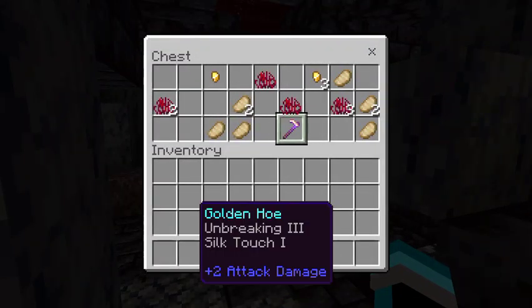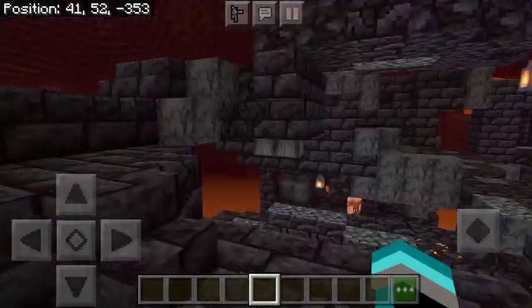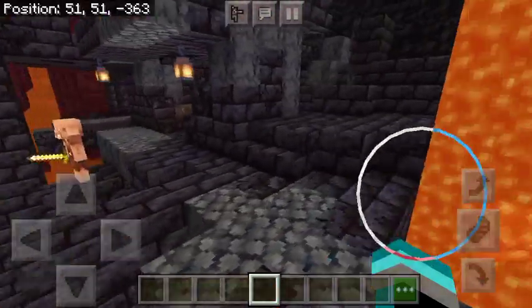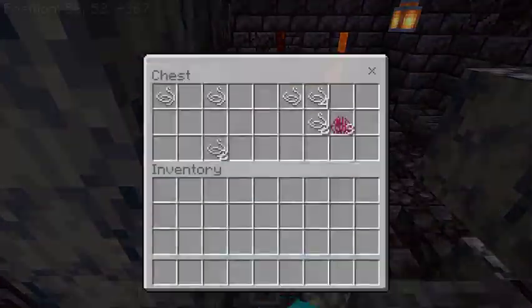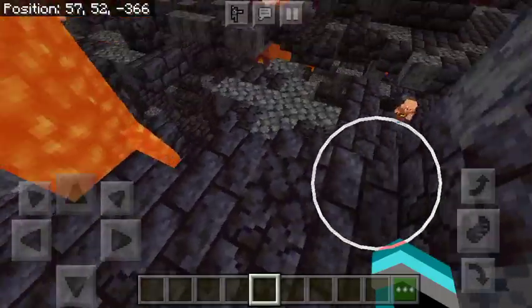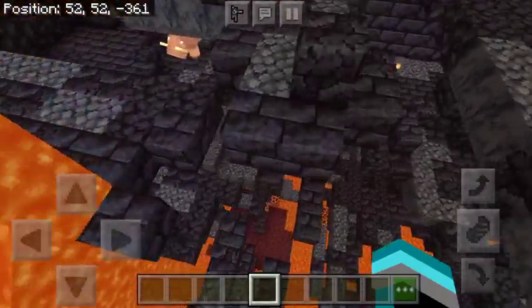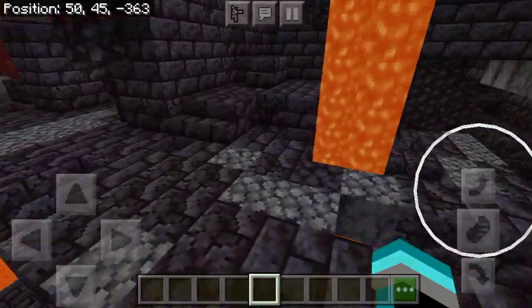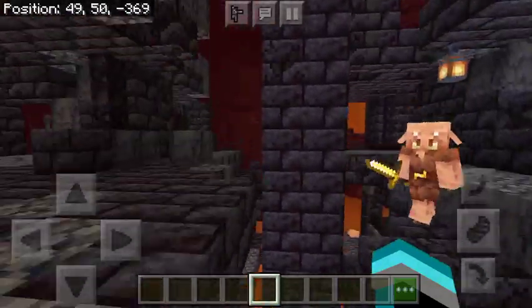And this is where we can get some crying obsidian, another crossbow, some iron and stuff. But these chains — I really like chains because that adds a whole new element, just like dropping down for lanterns and all sorts of stuff. What else can we find? A golden hoe with Unbreaking 3 Silk Touch 1. That is interesting, I don't know why that is there. Any other chests? Oh, there's another chest. String and that crimson grass.